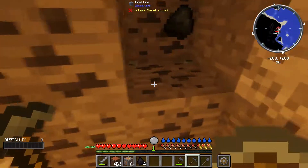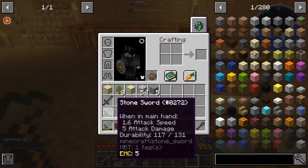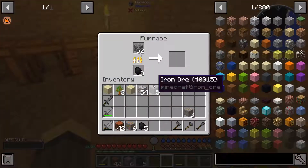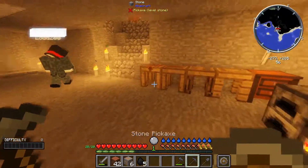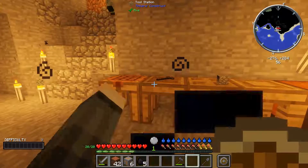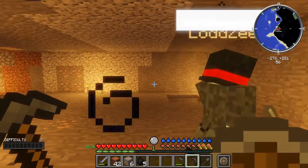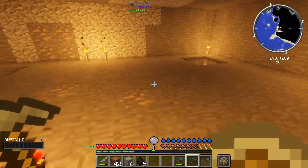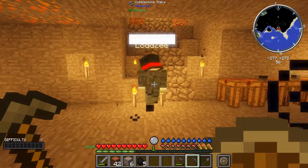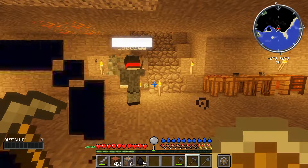Another thing we gotta do is fix this staircase so we can actually use it properly. We can make it four wide — take these three out, mine that out and do that. I don't know, up to you. Four wide would probably be like a grand entrance. Yeah, like this — okay.